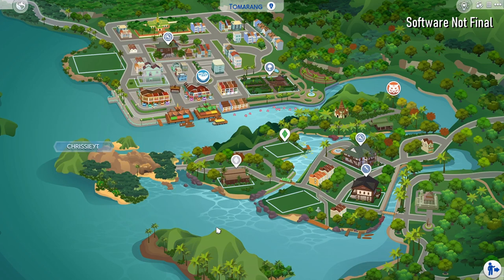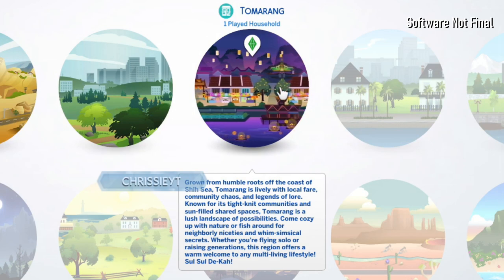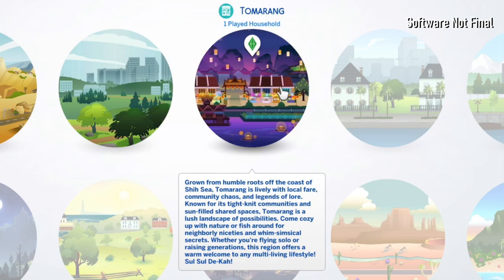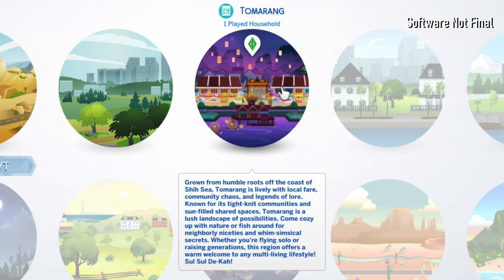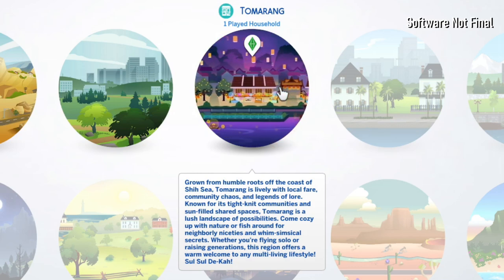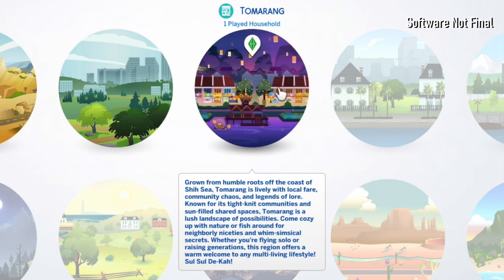With all of those disclaimers out of the way, I was thinking about doing a facecam for this video, but honestly it's been super hot today and I've had an incredibly busy day - I look like a drowned rat. So we're not doing facecam today. We're going to start off the world tour by looking at the gorgeous new world icon. This is the Tomarang world icon, and the description reads: "Grown from humble roots off the coast of Shisi, Tomarang is lively with local fair, community chaos and legends of lore. Known for its tight-knit communities and sun-filled shared spaces, Tomarang is a lush landscape of possibilities. Come cozy up with nature or fish around for neighborly niceties. Whether you're flying solo or raising generations, this region offers a warm welcome to any multi-living lifestyle."